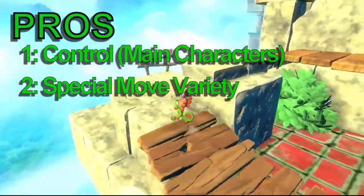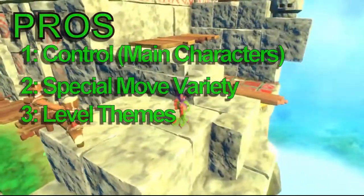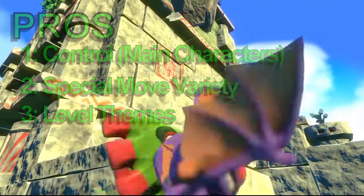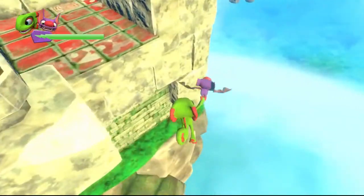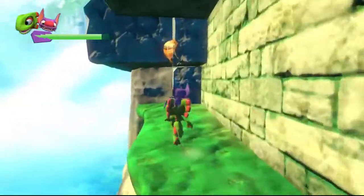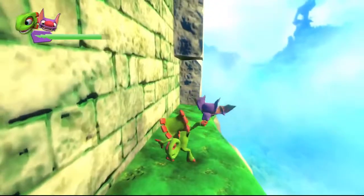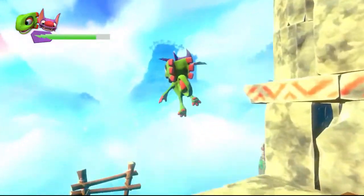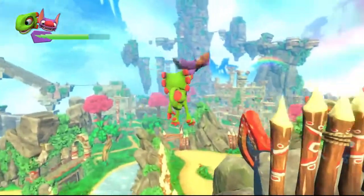Number three, the level themes I think are pretty good — they're pretty inventive. Tribal Stack Tropics is a nice take on the classic grass world that almost every platformer has. You know, that traditional grass area that's always green and easy. I think Yooka-Laylee has a pretty good grass level — Tribal Stack Tropics — with its temple theme and jungle theme, and it works and it looks pretty nice.